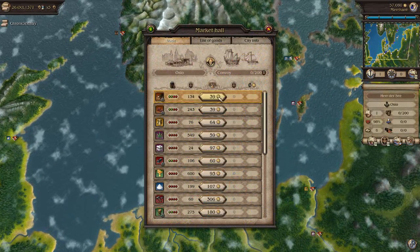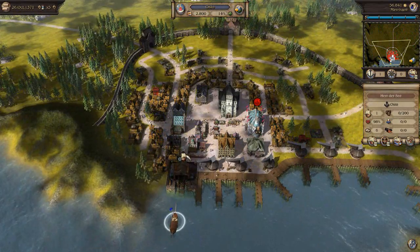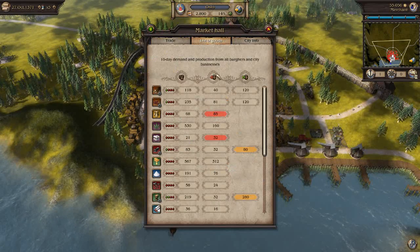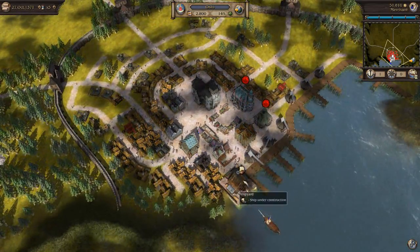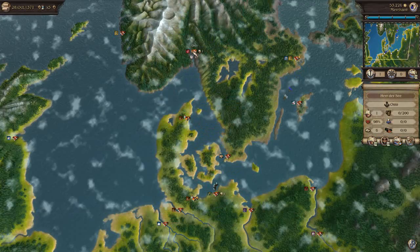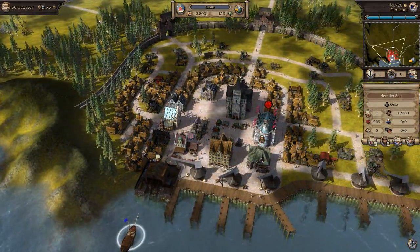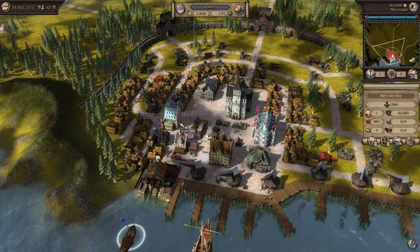In Oslo, we can come in here and take a look at how much wood exactly is being sold for. Wood should be sold fairly cheaply — 39 gold pieces. We may be able to build a plantation inside Oslo that essentially makes wood for us, which we can then sell from the port, and then other merchants should be able to transport it for us.